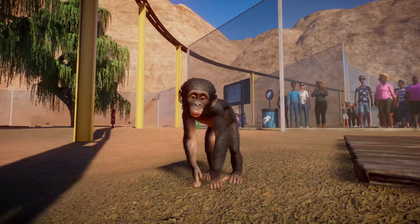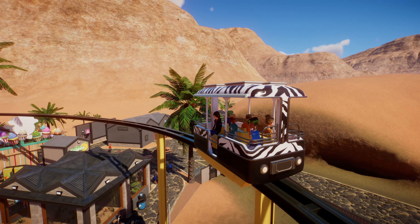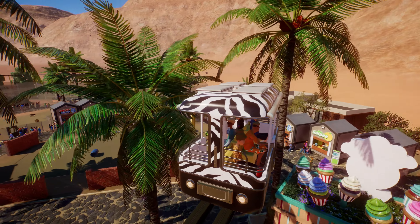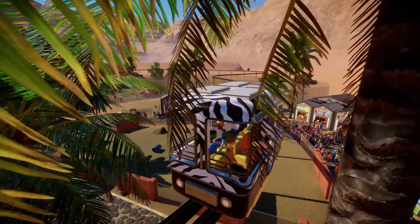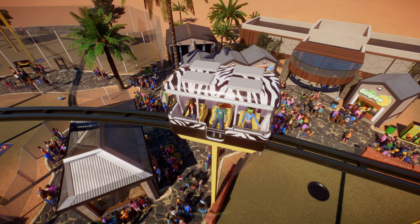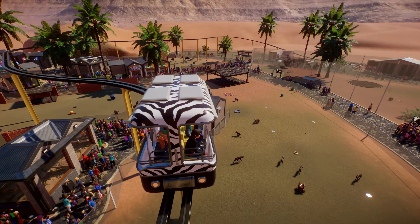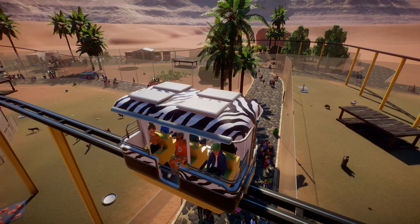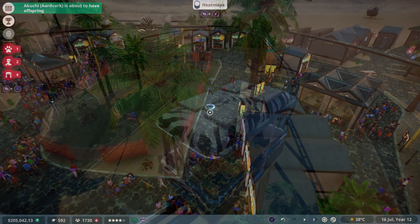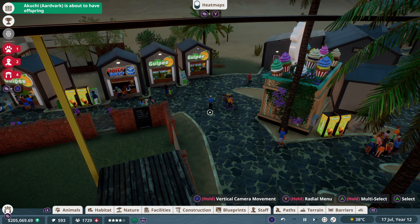Call it fiddly bits, fiddly parts — because that's really what you're doing. Staff management: eventually your zoo is going to get so big that you'll need security guards, janitors, zookeepers, educators, and researchers. You'll have to research all sorts of diseases if your animals come down with them, and you'll need vets to treat them and vet centers to house them. You're also going to need food and drink vendors and have to hire them. The list goes on, and I'm listing it to show you just how full this game is.